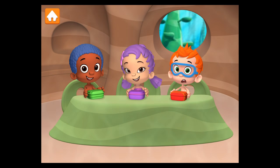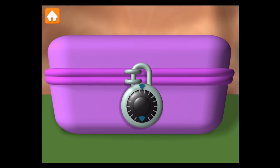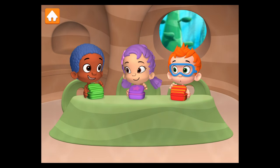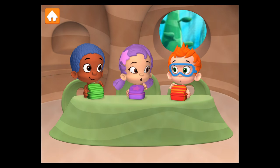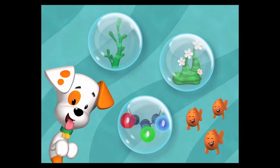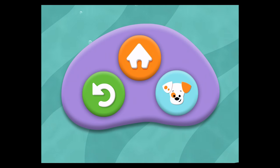First, open Goby's lunchbox. Excellent! Now open Una's lunchbox. That's it. And now let's open my lunchbox. Nice work! I got a sandwich — turkey and cheese. What did you get for lunch, Una? I got tuna fish and cheese. Yummy!